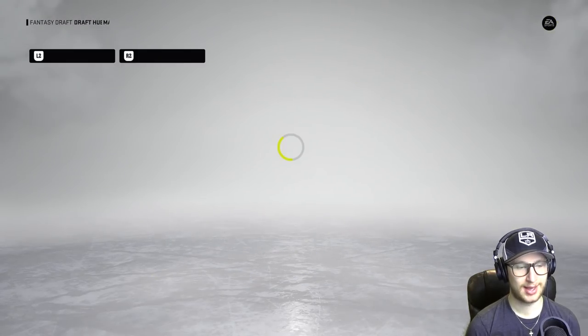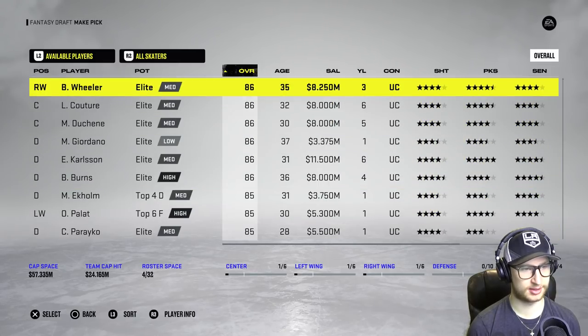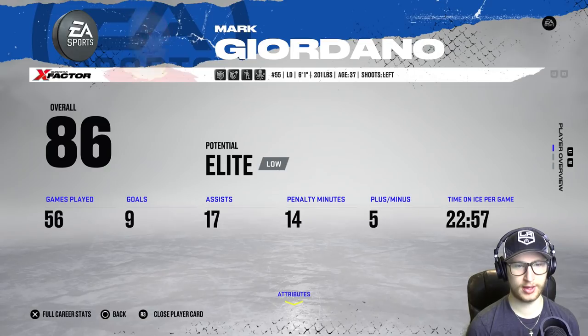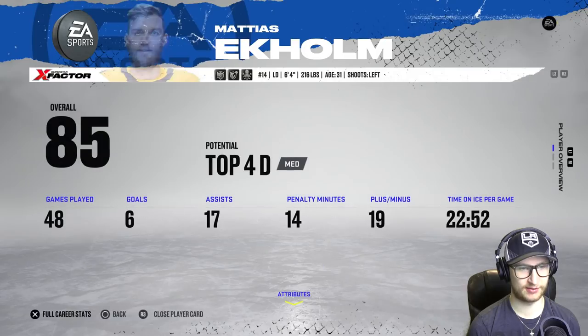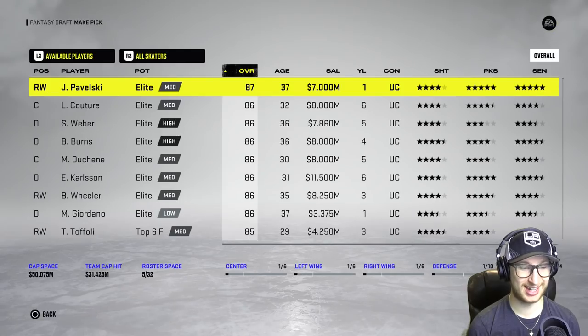I do need to get some defensemen ASAP, that is not even a question. We're already down to 85 overalls. All the 86s are basically gone. Let's look at defensemen and see who we can find — I don't even have one defender yet. Oh! Yeah, he doesn't have any abilities, also making 7.2 million but might be a risk. I don't think we have a whole lot of choice. What about Comb? He's gonna have abilities. OEL — welcome to the team! That is our first defensive pickup.